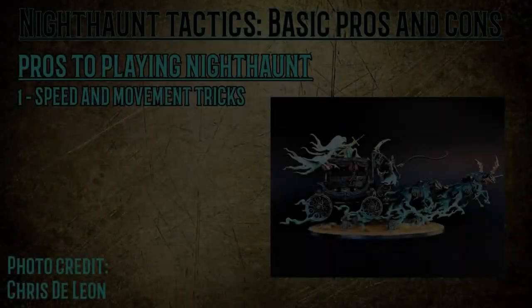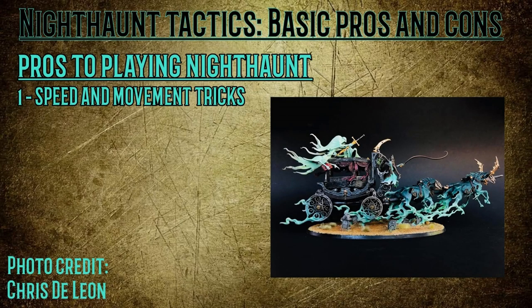The first of these are your speed and movement tricks. Nighthaunt armies are exceptionally known for being where they want to be, how they want to be there, and when they want to be there. This makes them extremely hard to engage on anything but their own terms. Everything in the Nighthaunt book has a relatively good movement. Foot-based heroes and basic troops like your Chainrasps and Spirit Hosts are movement 6. Key elements like your Grimghast Reapers, Bladegheist Revenants, and Myrmourn Banshees are movement 8. Cavalry and mounted heroes clock in at 12-inch movement, with the biggest mover being the Black Coach at 14.